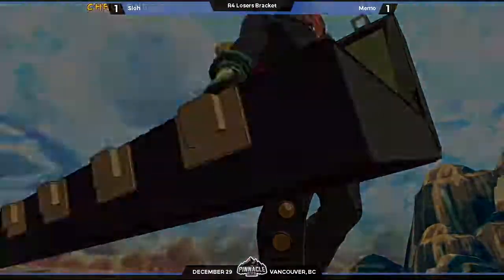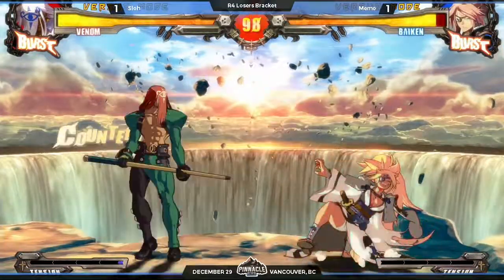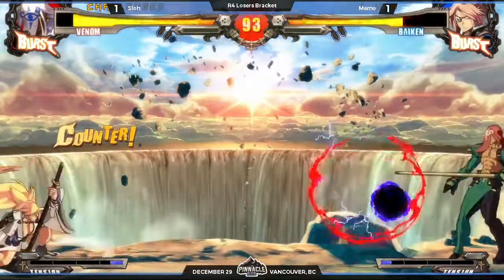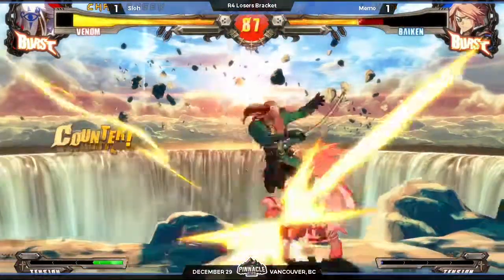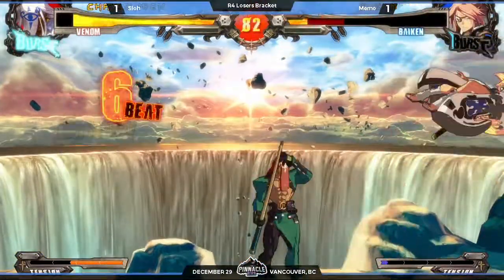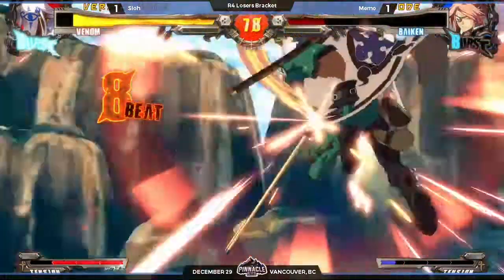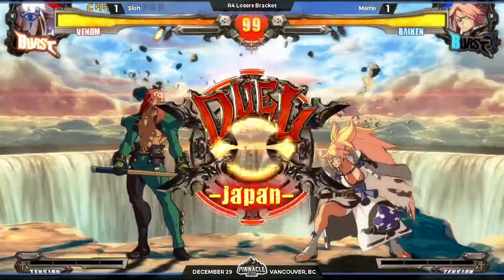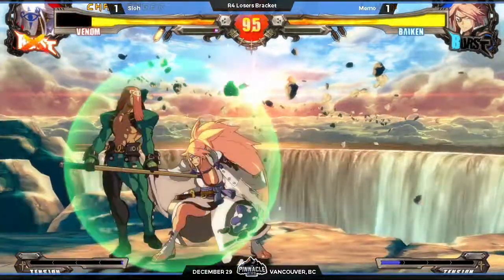I was going to stick with Venom. I wouldn't have been surprised if he swapped back to Sol. I think he needs to play a lot more patiently in this matchup. He needs to fill the screen up with projectiles and then work on anti-airing and air throw. Get a knockdown, set the ball — that's 6P. Look at how much damage that was. That's another perfect. Memo looks to be a little lost on defense against the Elkie, when the ball's coming in on his wake-up.